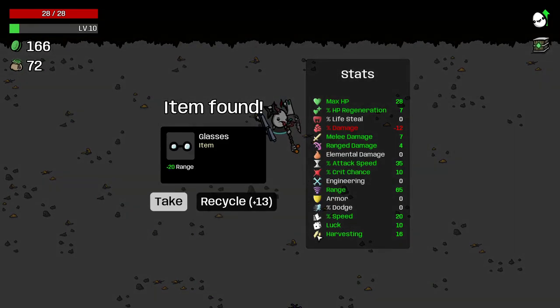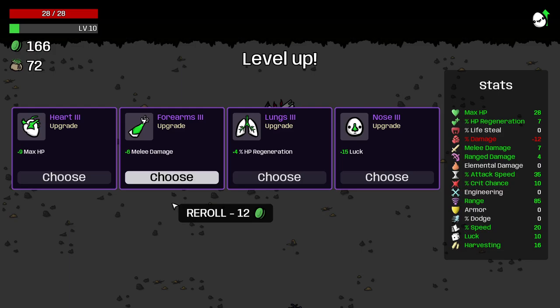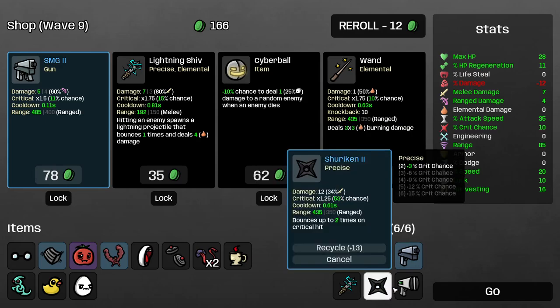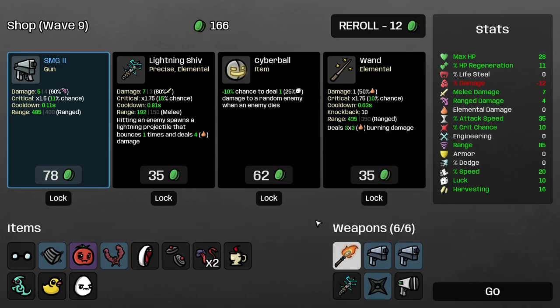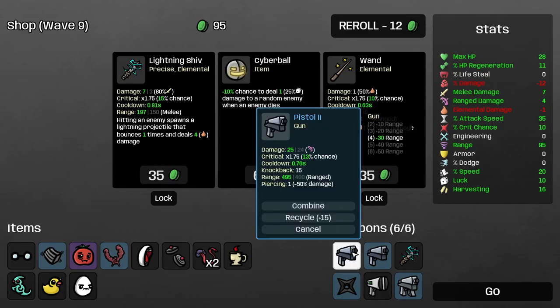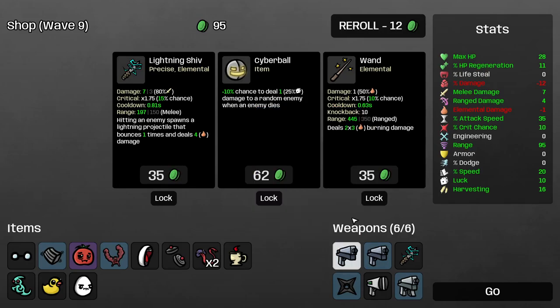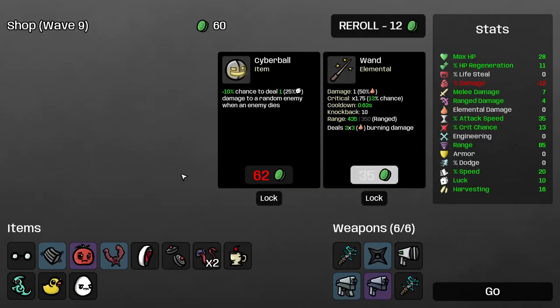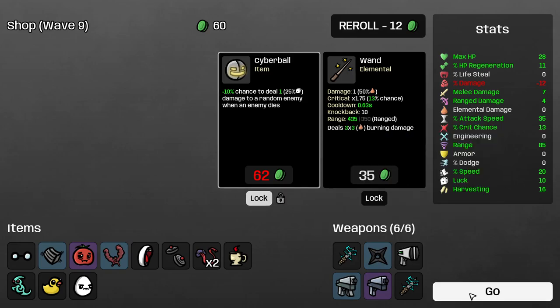We found an item — I think we got like a little gift package there. HP regen — we'll go for more of that. We get a level 2 SMG here, so let's get rid of the old one and grab that. We could make a level 3 pistol and then grab something else — let's combine those two and buy the lightning shiv. 10% chance to deal 1 damage to a random enemy when an enemy dies — let's lock that in, sounds pretty useful. I really like the idea of being able to lock stuff in and reroll things.